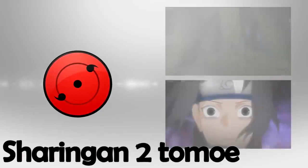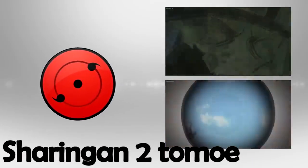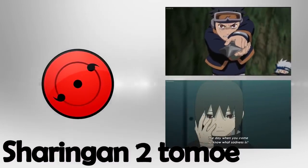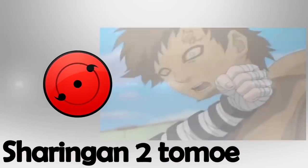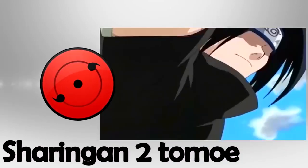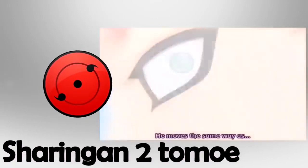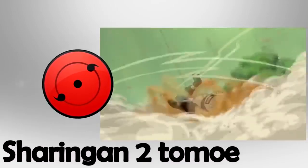Let's continue with the two Tomoe Sharingan. This version awakens with the maturation of the single Tomoe, but for example Itachi and Obito directly woke up the two Tomoe due to an extreme situation. This version is exactly the same as the previous one, except the user receives a slightly sharper vision allowing them to see enemy movements earlier. This Sharingan can predict the movement of a person, copy techniques, and the user's physical power also increases, as well as the mastery of Ninjutsu and Genjutsu. The more it is trained and used, the more it improves and develops.